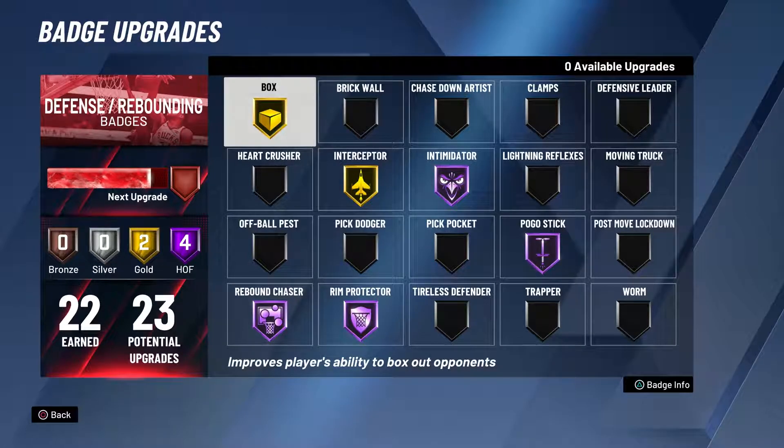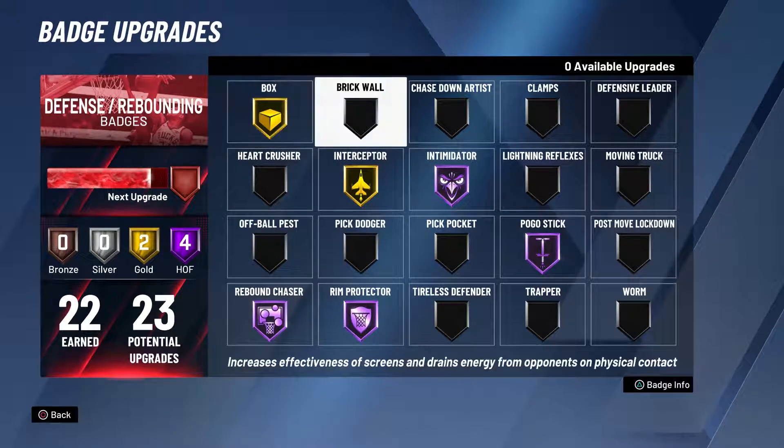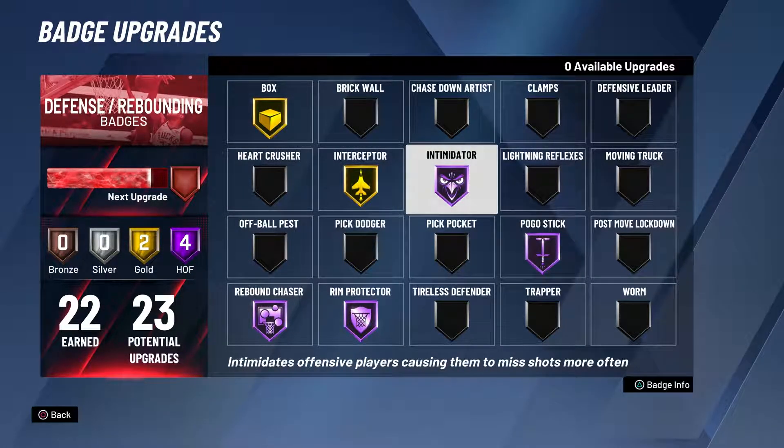So as a defender you need Intimidator Hall of Fame. I'm going to talk about the badges that you need and what level you need — at least bronze, silver, gold, or Hall of Fame. I believe you need Intimidator Hall of Fame right off the bat.